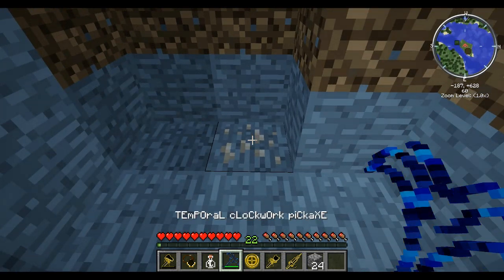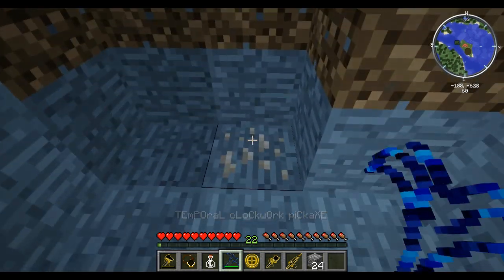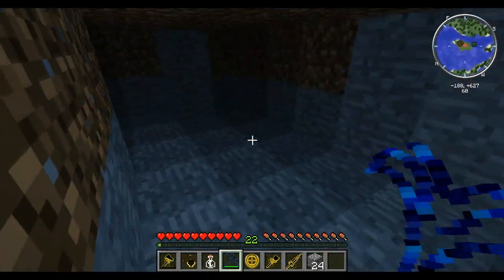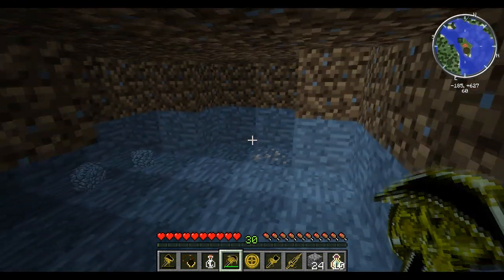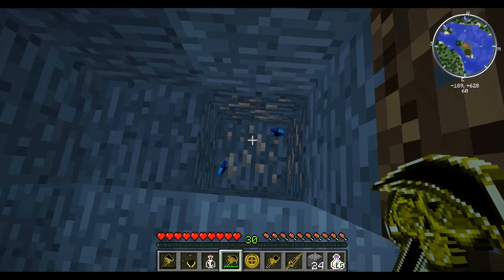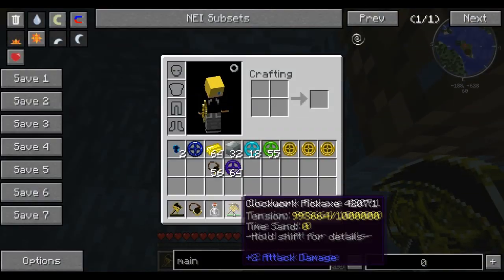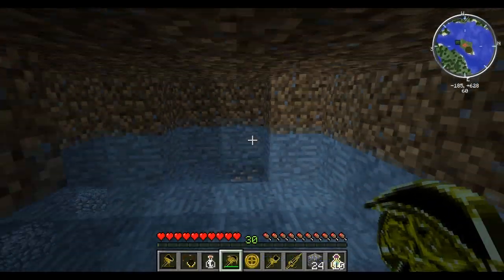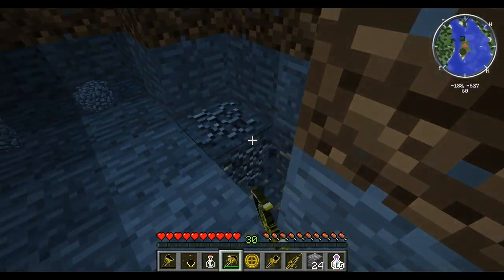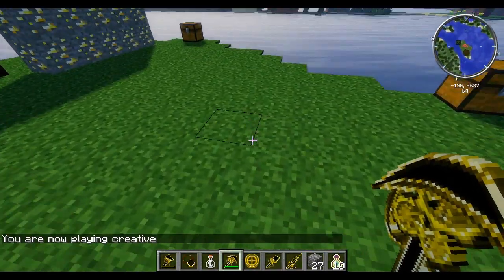If we press R, it will turn our pickaxe into a temporal clockwork pickaxe. If we right-click on ore — we currently don't have enough. So I just leveled myself up to level 30. Going back in and right-clicking on the block, we get two temporal nuggets. It uses 200 time sand per right-click on a block, and then it goes back to the normal pickaxe. Time sand is quite essential to get ourselves some nuggets. The same sort of thing applies to the shovel — you want to be mining dirt and sand. With the sword, you want to be killing mobs.